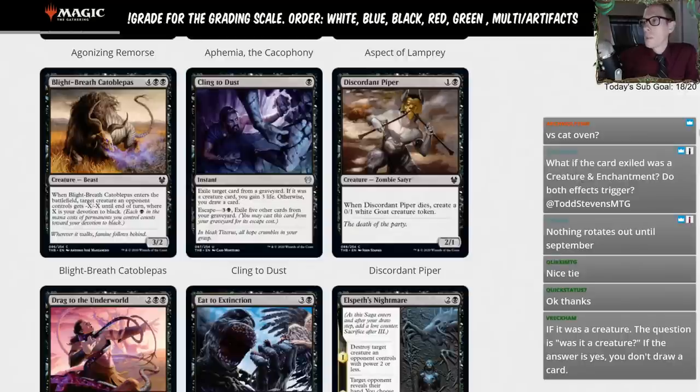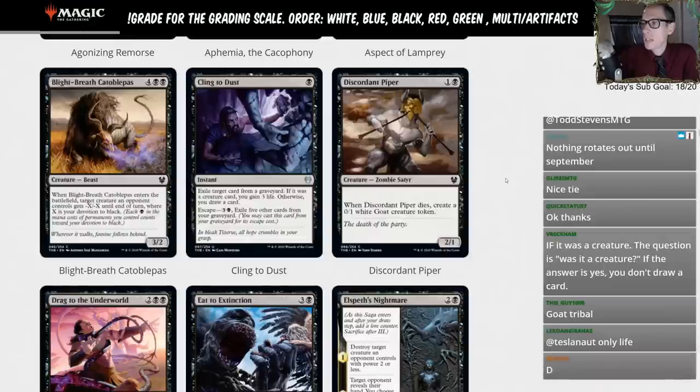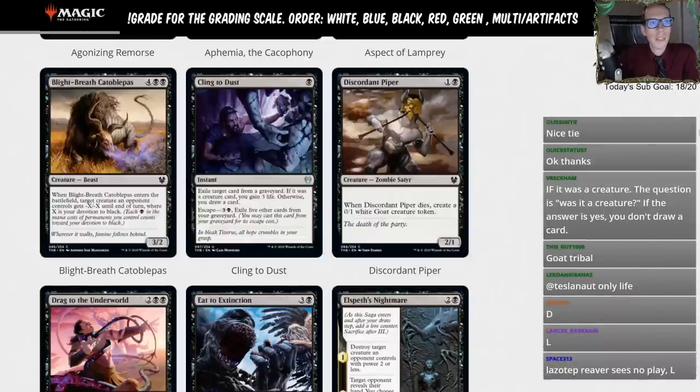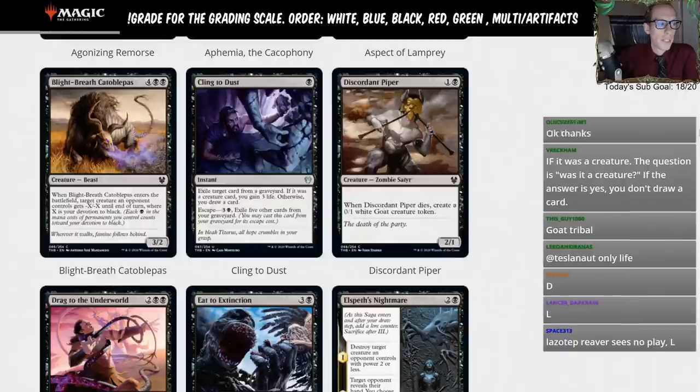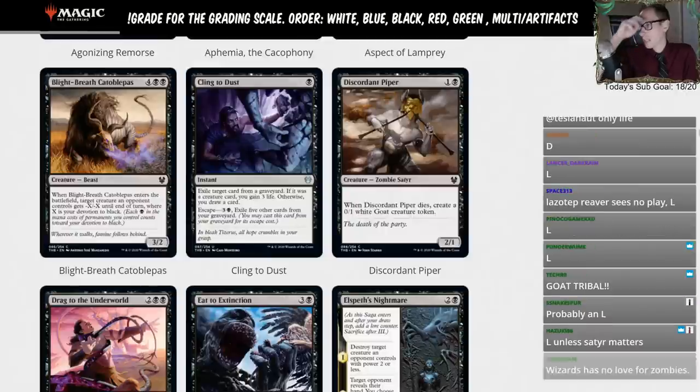Discordant Piper — one and a black, 2/1. When Discordant Piper dies, create a 0/1 white Goat creature token. The only time you play this is if Zombies is a deck and you need a two-mana 2/1 Zombie. That's the only use case here. We'll give this an L.